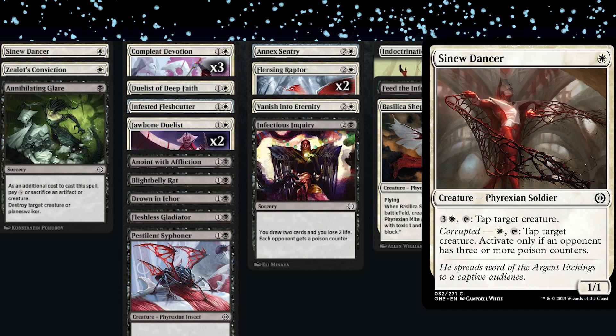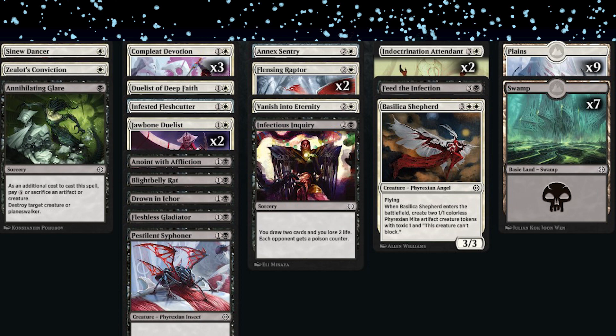Would you rather have another Sinew Dancer or two Zealous Convictions? The Sinew Dancer — the 1/1 that can tap something for four mana or one mana if they're corrupted — won so many games. It's a skill-testy card: when do you tap it, what do you tap, and navigating the corrupted threshold. Once you get corrupted with Sinew Dancer it's just a house. At four mana I'd tap something just to get that first point of poison. Probably take the Sinew Dancers given how the deck shaped out.